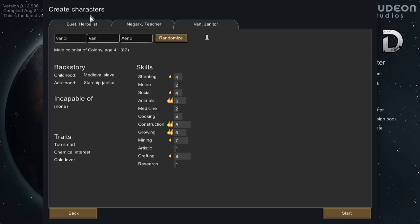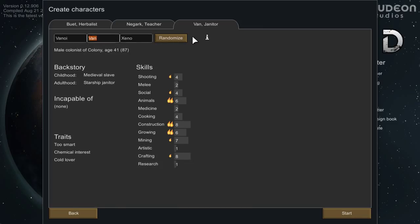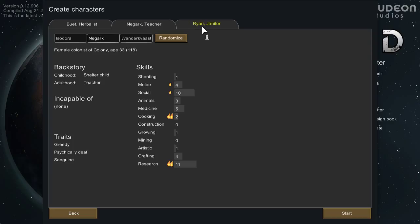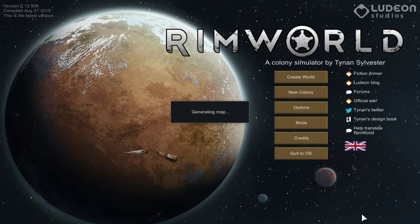For our third colonist, I settle on someone with really good construction, growing, mining and crafting — perfect for a builder role. I'm naming him Ryan, another friend from YouTube known as The Torch. It turns out Ryan has high cleaning skill too, so he accidentally becomes 'Ryan the janitor,' which is hilarious. So we've got Beaut the herbalist, Negark the teacher-cook, and Ryan the janitor.